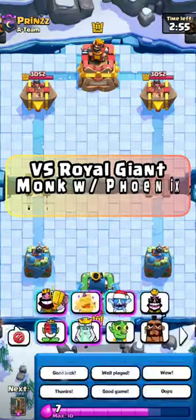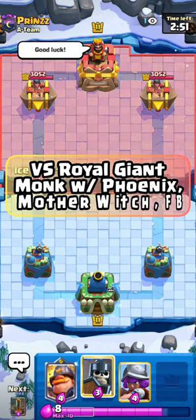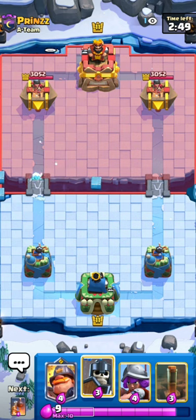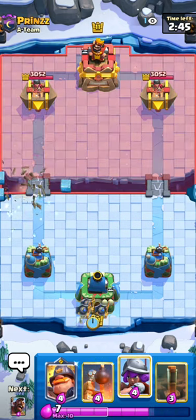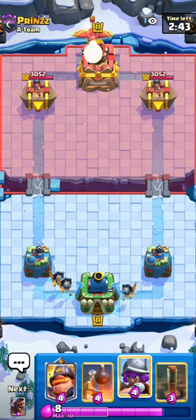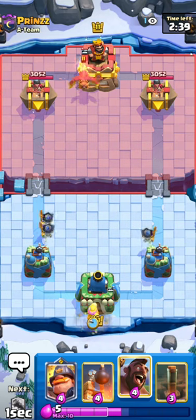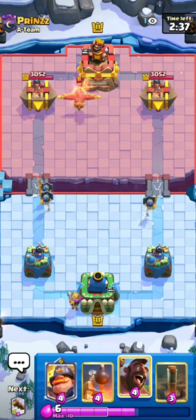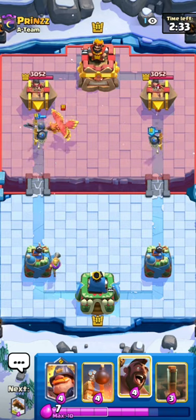Alright guys, for our game against Prinz — giving them good luck. Two wins away from a 12-0 with Hoggy Q, it would be real nice. He goes for a Log, just going to split Guards in the back. I could also Guards the Bridge, but a bit too aggressive. Log plus a Phoenix — wait, I think he went for a Log. Either way, Phoenix. He has a Phoenix, at least that's all I know. It could be like RG or something.